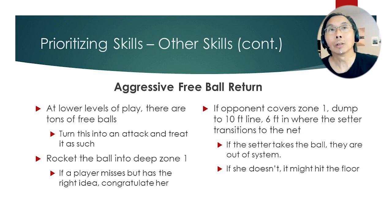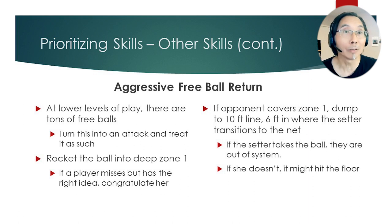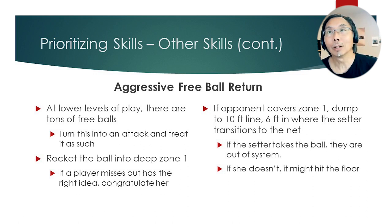Aggressive free ball return: at lower levels there are tons of free balls, and even at higher levels I see teams throwing an easy free ball out to their opponent, who comes back and crushes it. Teach your team to rocket that bump back into the deep corner of zone one — typically a good spot because that's usually where the setter releases from. If they make an aggressive move and the ball goes out, treat it like an attack and congratulate the player. As teams get better covering zone one, consider dropping the ball on the 10-foot line about six feet in from the sideline — where the setter transitions from the backcourt to the net. If the setter takes this ball, they're instantly out of system, and it might hit the floor if the middle back player doesn't cover quickly. You can turn free balls into a scoring opportunity.